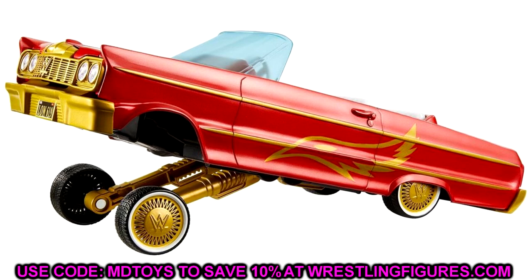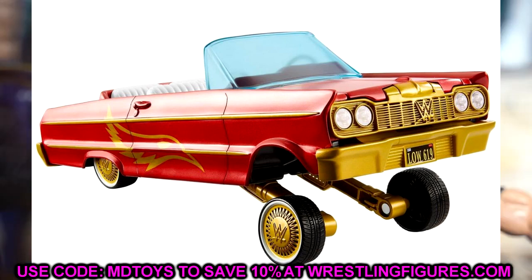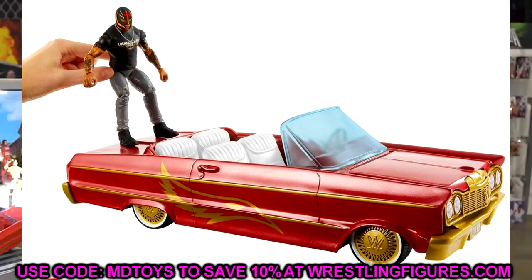I really like the Reckon line — you get the Slambulance, the bikes, the forklift, all these awesome vehicles. This is another great vehicle to add to the collection. It does have the modern Rey Mysterio logos from WrestleMania 39, but it's a fantastic piece and a good base to customize into an Eddie Lowrider. People are absolutely going to put this on display with Eddie figures in their Ruthless Aggression displays. I am very much looking forward to grabbing this one.